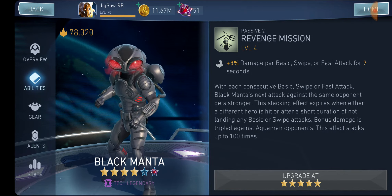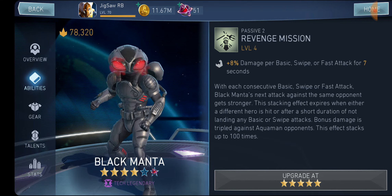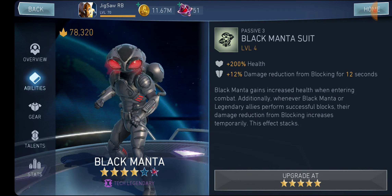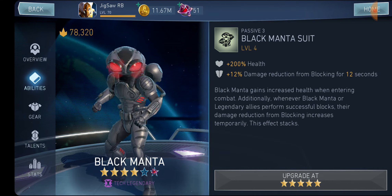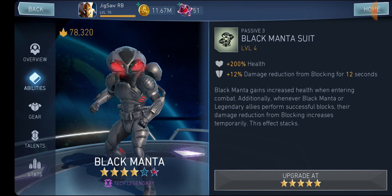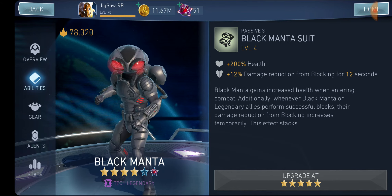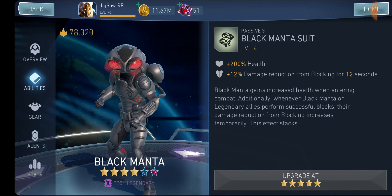His second passive gives up to 1000% more damage per basics — twice as strong as King of Atlantis Aquaman. When the match starts, he gets plus 200% health and 12% damage reduction — essentially 12% block effectiveness — for 12 seconds whenever he successfully blocks an ability. That's why he can destroy Phase 2: Brainiac has armor pierce so your defense does nothing, but you have triple your overall health and 12% block effectiveness. Block effectiveness is the only bonus in the game that can actually counter the armor pierce that Brainiac does on his abilities.